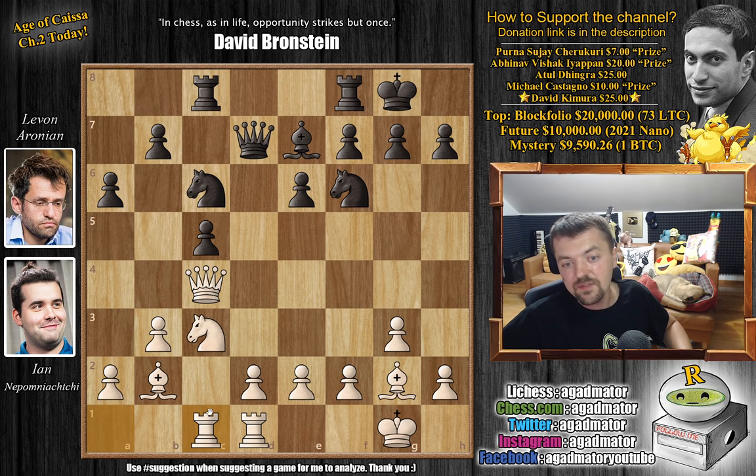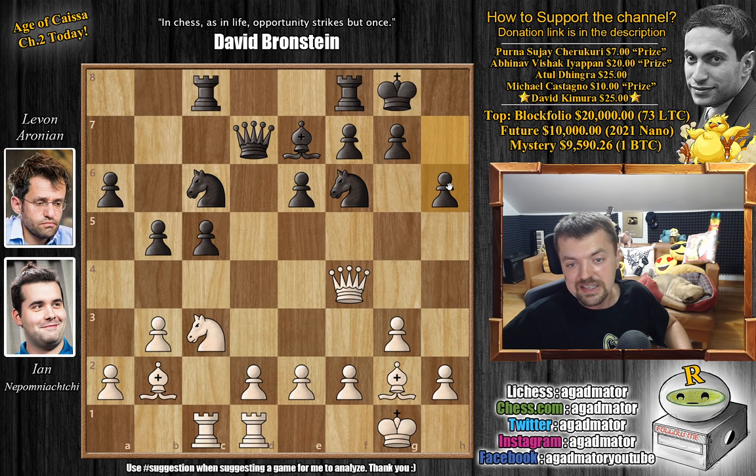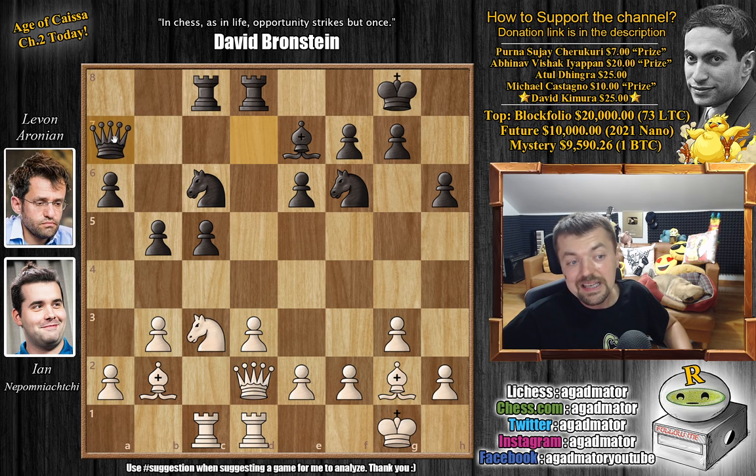Rook 8 to c1 — white finishes development. And now b5, so the queen is under attack. Queen to f4, and now we have h6. We have d3, and now comes rook f to d8. With this move, black also finishes his development. Now queen goes back to d2. You want to advance this pawn and you need additional protection. So here we have queen to a7, and now comes e3. And here queen to b6 by Levon — a lot of maneuvering with the queen. You want to get your queen away from the d-file, so queen to e2.